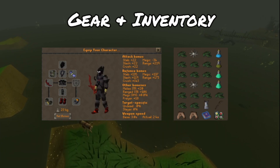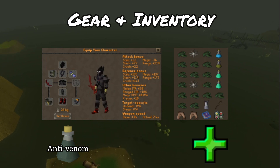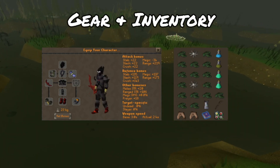Inventory-wise, just bring food and a couple prayer pots. Anti-venoms are great if you have them, and if not, you could also bring Cure Me with the lunar spellbook. Use the spell twice — once to change venom to poison, and secondly to cure the poison completely. Works the same with anti-poison potions as well.